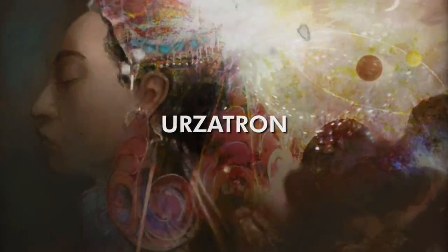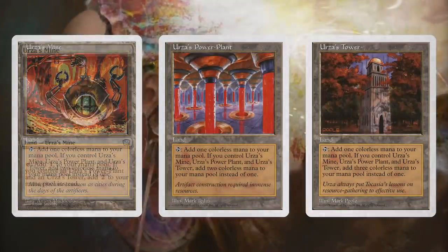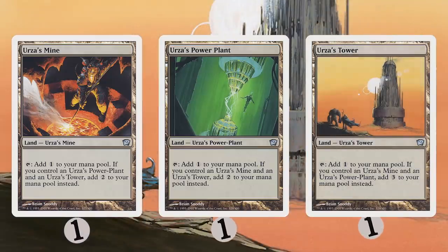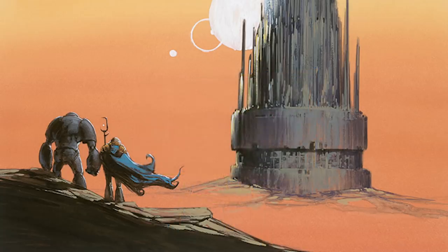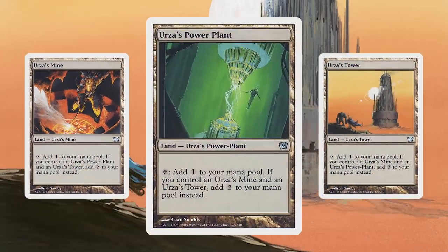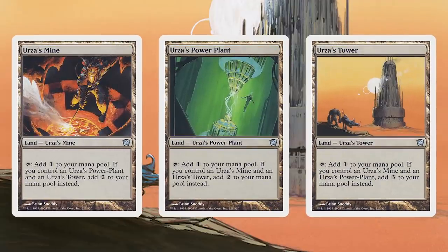Urzatron is the trio of Urza lands from the Antiquities set. Each copy of Urza's Mine, Urza's Power Plant, and Urza's Tower normally gives you only one colorless mana each. So how does that get you anywhere? Well, the correct answer to this problem is 1 plus 1 plus 1 equals 7. Bet you didn't think you'd be getting a math lesson from an English professor.